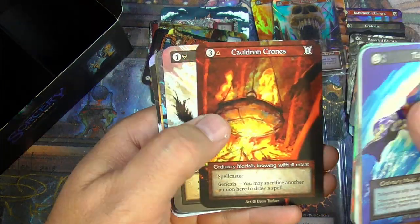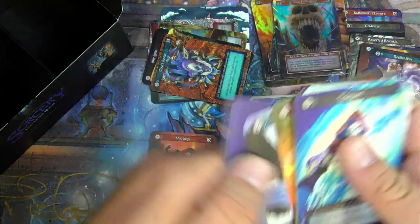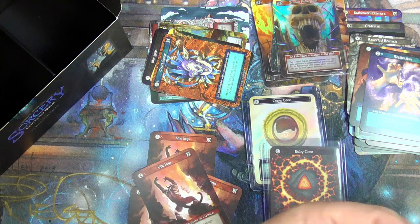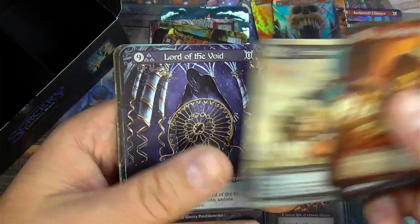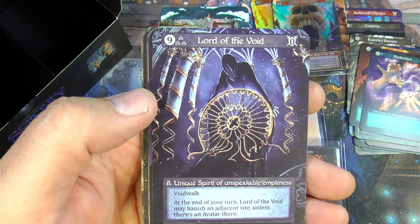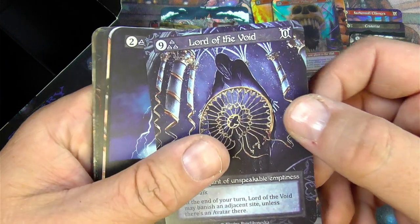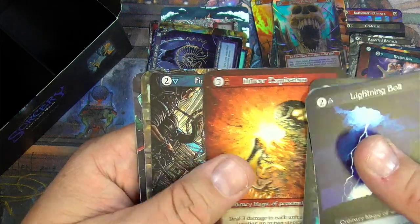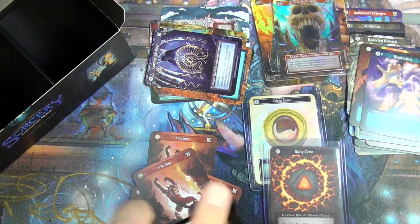Clansmen — not those guys. Overpower. That's normal, right? Yeah, okay. It's curious, man — they got me crazy, gotta look at every card. Awakened Mummies — yeah, I love the art on this, Jeff Easley, classic. Lord of the Void — look at this guy. 9 and 3, for a zero. It's got Voidwalk: at the end of your turn, Lord of the Void may banish an adjacent sight unless there's an avatar there. Wow, love that — okay, so unique goes there. Lampreys, Explosion — has got good art, very good. Lord of the Void.